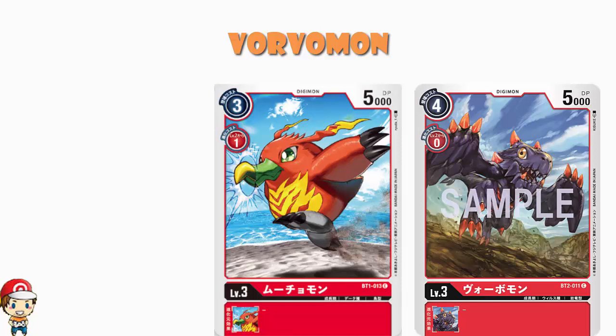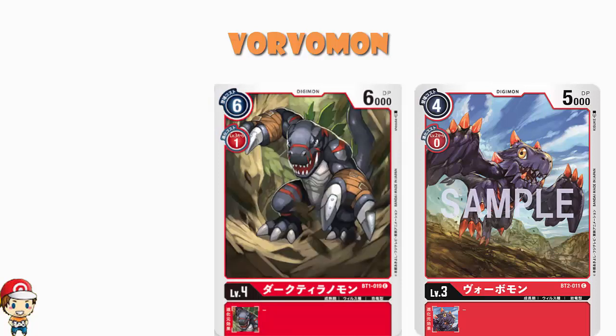To put that into context, the only Level 4 red Digimon in New Evolution with more power was Dark Tyrannomon at 6000 power, six cost to play normally, one cost to evolve. The idea here is a red deck where we're evolving cheaply with more power than expected: zero cost to evolve, 5000 power, then one cost to evolve into 6000 power — we're barely paying memory and gaining power the whole way up. It's a very nice team.